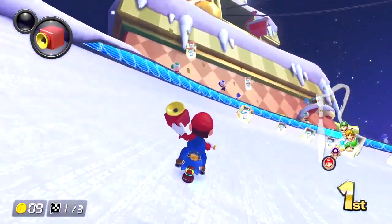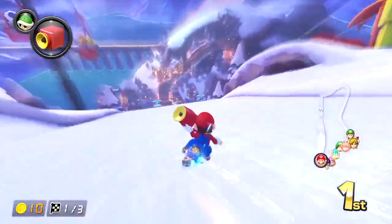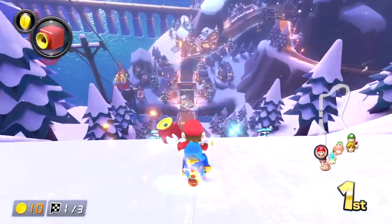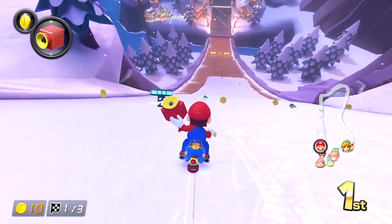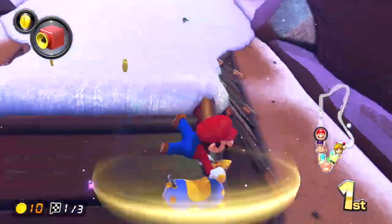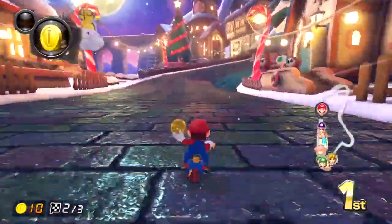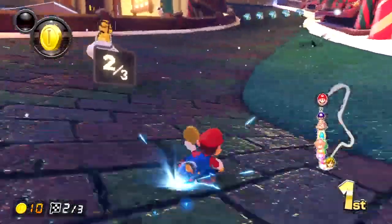That being said, this is still probably an upgrade over the Tour version, because at least there's an anti-gravity section. Towards the end of the track there is a half pipe, which I do like, even if it's meant to take you into anti-gravity and doesn't look like a Mario Kart Wii half pipe. And then it's three spins on the spin pillars as you scale down the mountain. Couldn't they have added boost panels there as well, like in the Rock Rock Mountain remake?